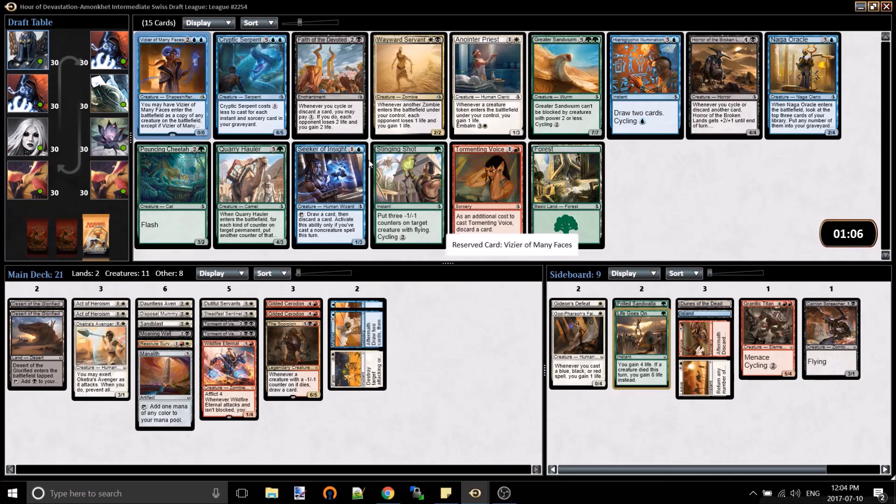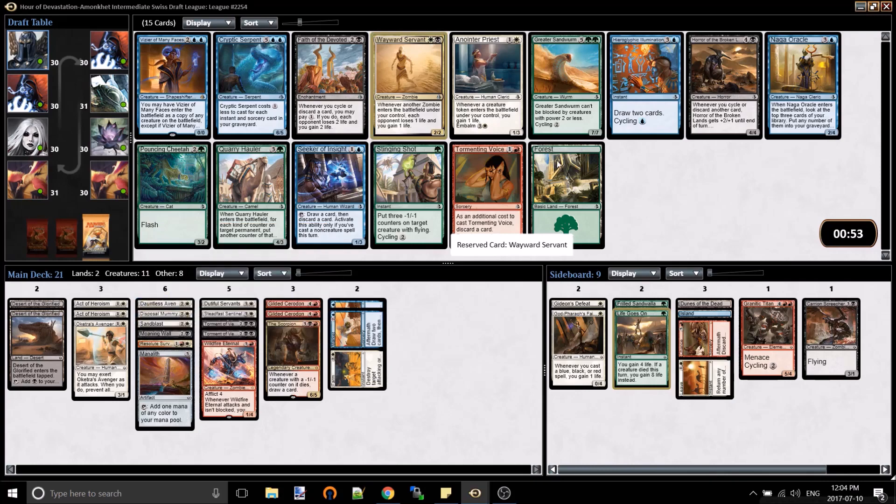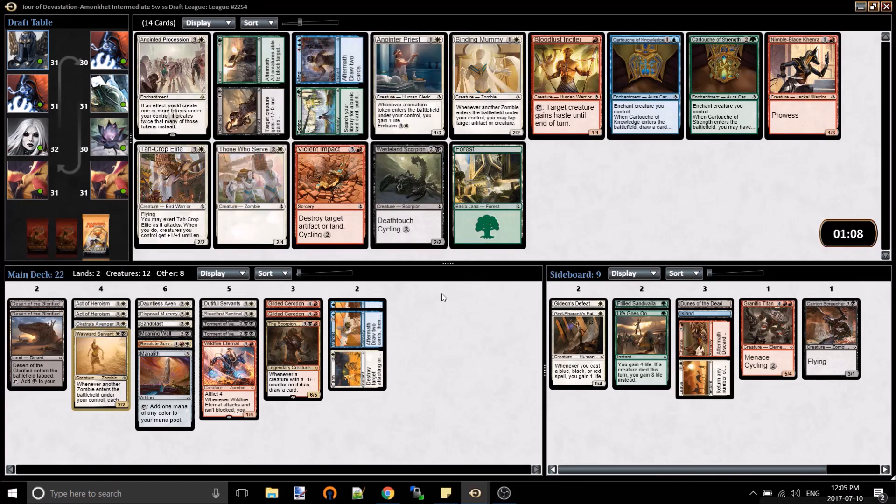These Many Phases is awesome - unfortunately I cannot push it at this point, so someone's gonna get it. There are some Deserts in my colors. It's a good two-drop and we have quite a few zombies. Possibly. I love Horror of the Broken Lands - this would probably be my favorite card in this pack, but we don't need that four-drop right now. We need two-drops more than anything. Going to go Wayward Servant - possible upside later.